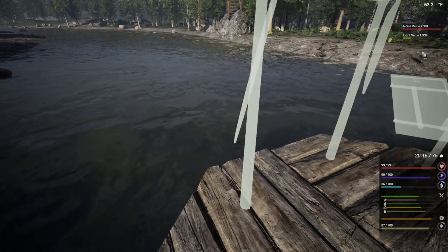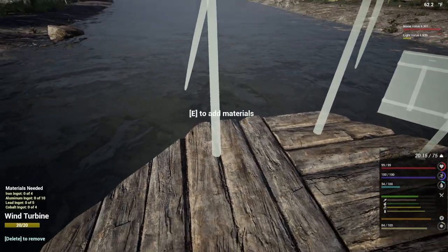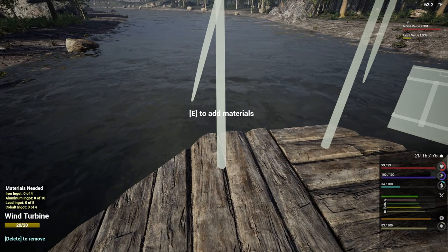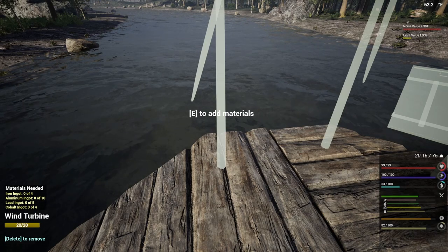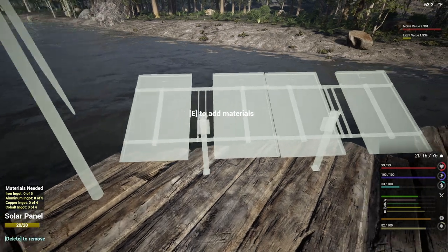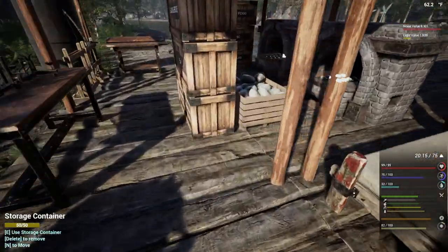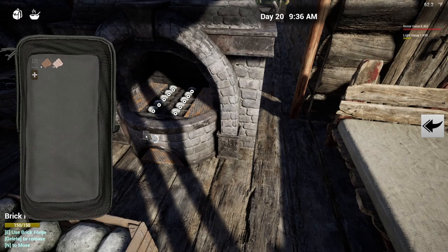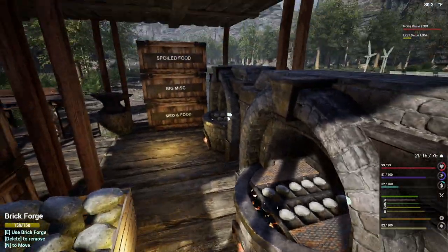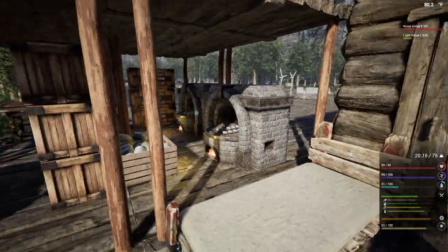Let's take a look at what these things are going to take. The wind turbine takes four iron ingots, 10 aluminum ingots, five lead ingots, and cobalt ingots. It only takes five aluminum, I think. The real holdback for us right now is going to be our iron production because I've completely shut everything off. We need to get these things up and going, so we've got to keep mindful of that moving forward.